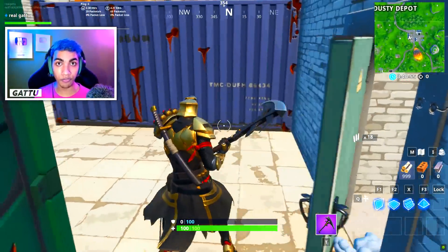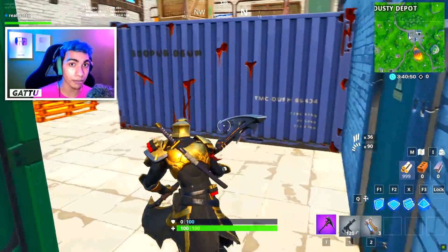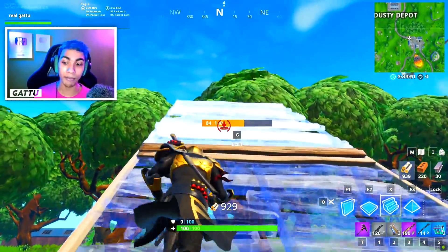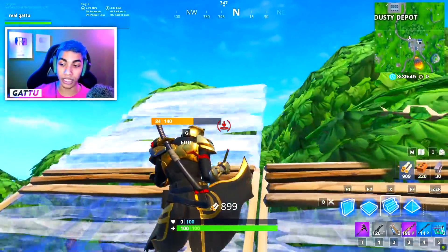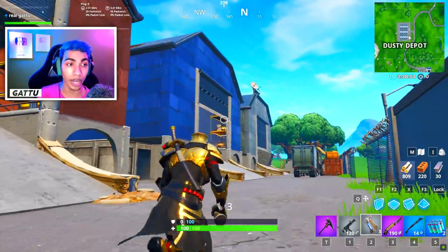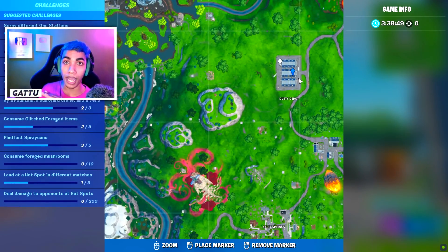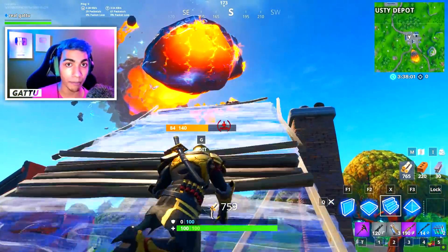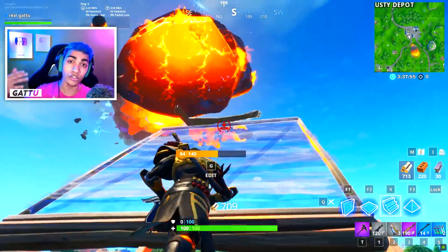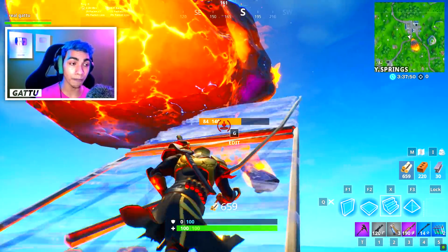Invite some friends — three, four, or even more — because Team Rumble supports a bigger lobby. Go into Team Rumble, collect mats from the factories, build a ramp, then glide down to Dusty Depot so it counts as landing there. After that, use all your mats to build all the way on top of the meteor. With friends helping build a strong structure and no one eliminating you in Team Rumble, this is the best strategy to complete this tough challenge.